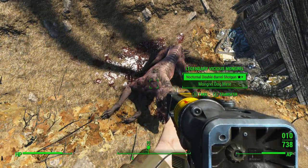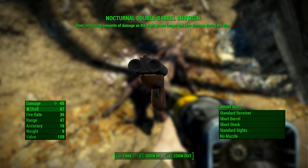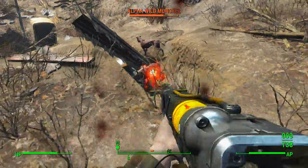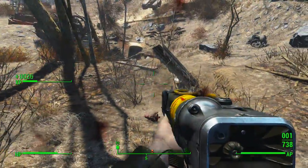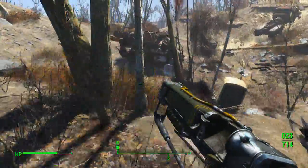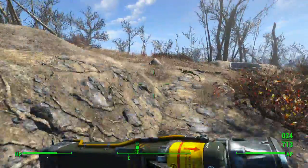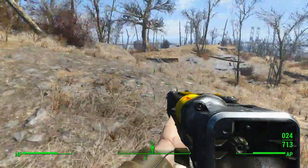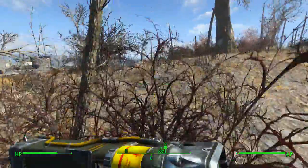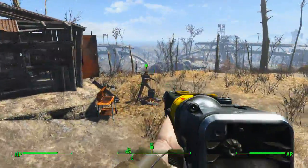Oh my gosh, it's a legendary dog - are we playing Pokemon? What did it give me? A nocturnal double barrel shotgun - does increasing amount of damage as the night grows longer, and less damage during the day. I've never used a shotgun in Fallout 4. It's actually not a bad legendary weapon, might actually give that a go, because a lot of your encounters at night are in the dark and they're closer than they are during the day.